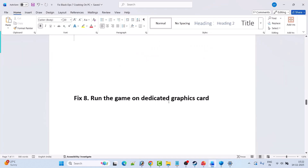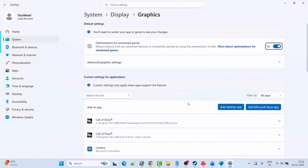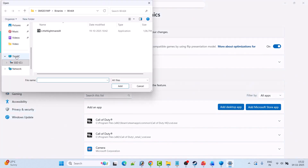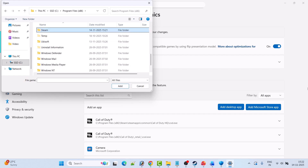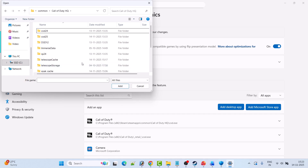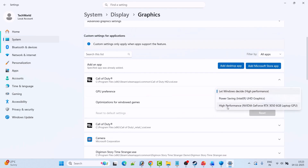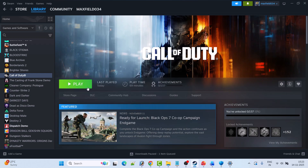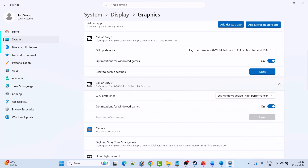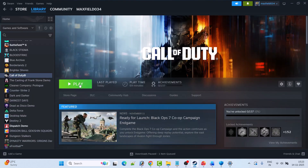Fix 8 is to run the game on the dedicated graphics card. In Windows search, type Graphics Settings and open it. Click Add Desktop App and browse to the game installation folder: Program Files (x86) > Steam > SteamApps > Common > Call of Duty HQ. Select the COD exe file, click Add, then expand it and select High Performance. There is also another game exe at Program Files (x86) > Call of Duty > Retail — select that file and set it to High Performance as well.